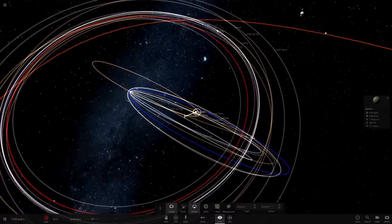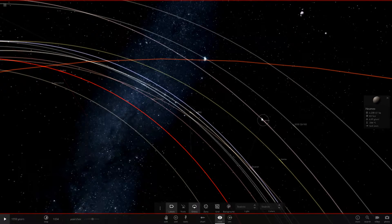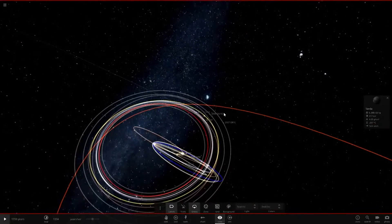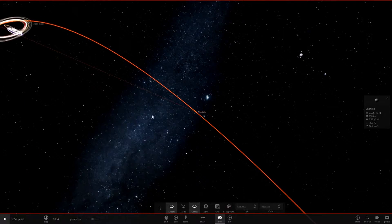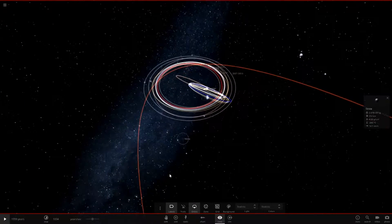Looking more closely now - we've got most of the dwarf planets out here: Sedna, Eris, Ixion, Orcus, Haumea. All those dwarf planets are so far away from the gas giants that they haven't been affected - they're just orbiting the sun. We've got Charlingo here which is now the new Sedna, and that orbit is massive.